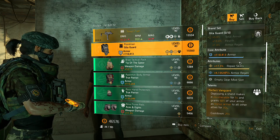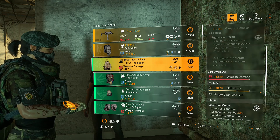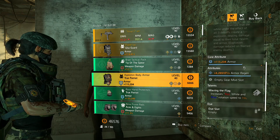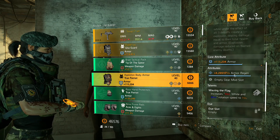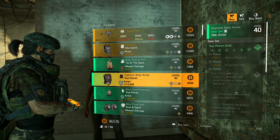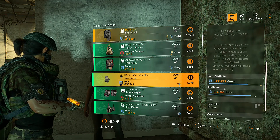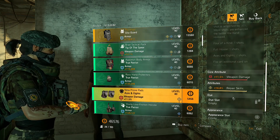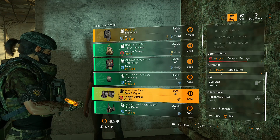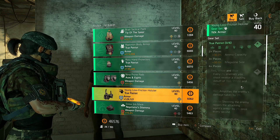We also have Tip of the Spear with 12.1% weapon damage — a mid-tier roll, not too bad. There's also True Patriot, a very underrated gear set. It's not really a tanking set, but if you re-roll it to red cores it's really fun — it makes a lot of builds viable with things like Ridgeway's. We also have True Patriot gloves with mid-tier armor and health, and the Aces and Eights knee pads — the sniper set with 11.5% weapon damage. Mid-tier; I'd skip it. More True Patriot holster with mid-tier armor and armor regen.